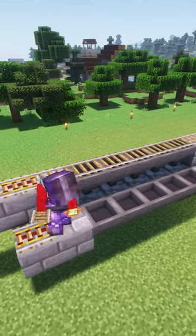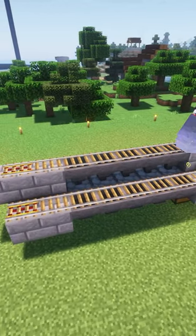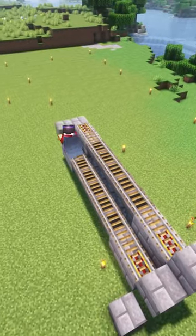We have 2 holes here. Then we have a Zelda 2 out there. Here we have a building block here. Now we have 2 blocks here.